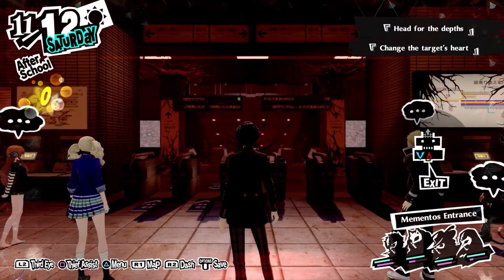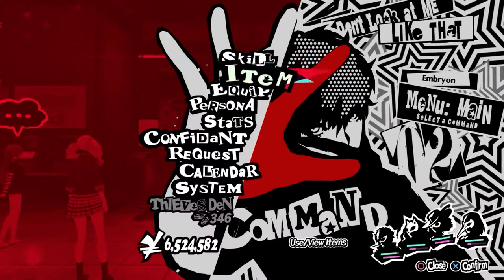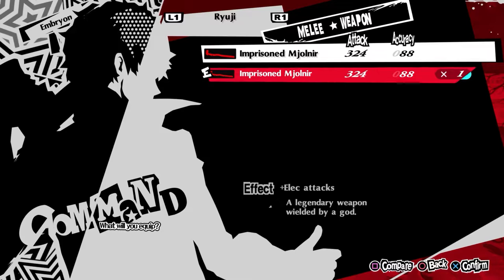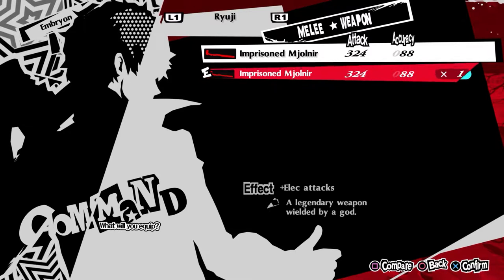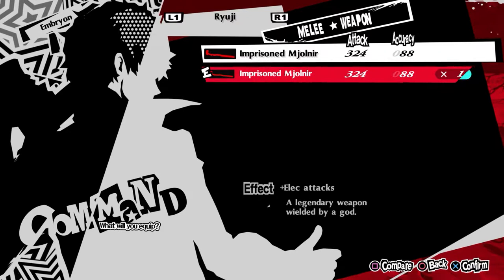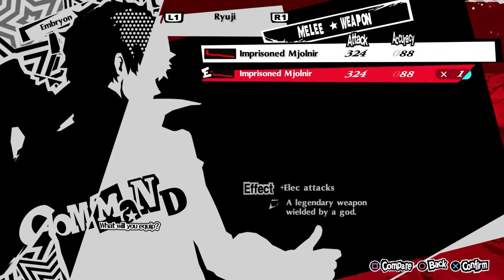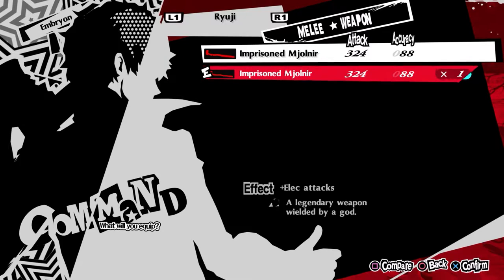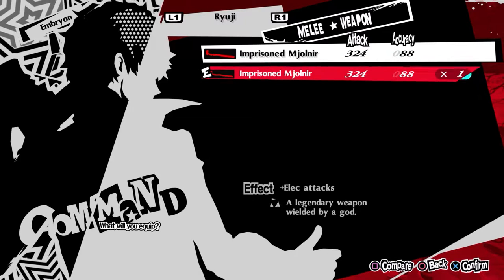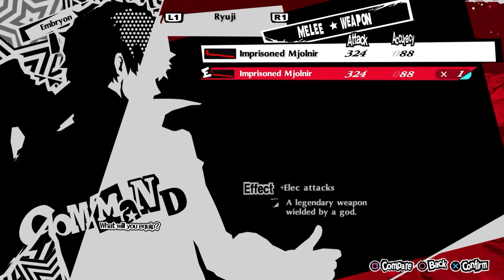So, starting us off with equipment. Ryuji's best melee weapon is the Imprisoned Mjolnir. You get this from itemizing the level 64 Charity Persona Thord during an Alarm. It has the highest attack value out of all of Ryuji's weapons, as well as having the added side effect of dealing electric damage. This is really niche, but it does enable Ryuji to still knock down electric-weak enemies when he has no SP — a rather common occurrence considering Ryuji's exceedingly low SP pool.